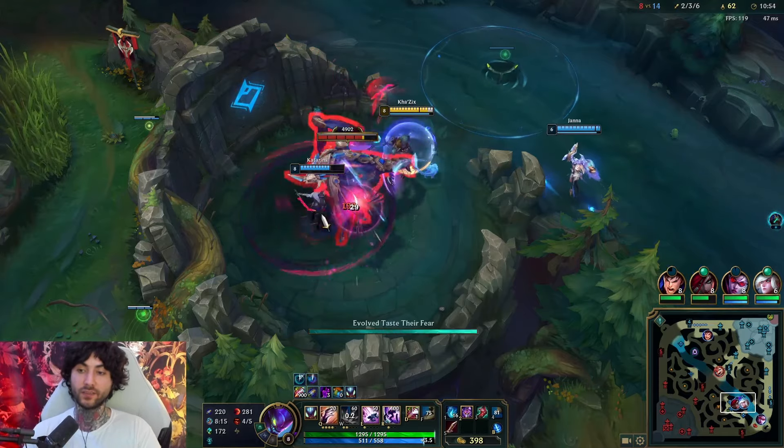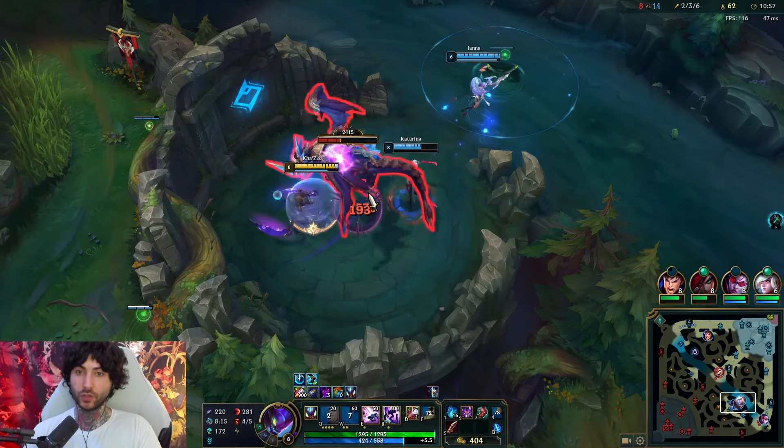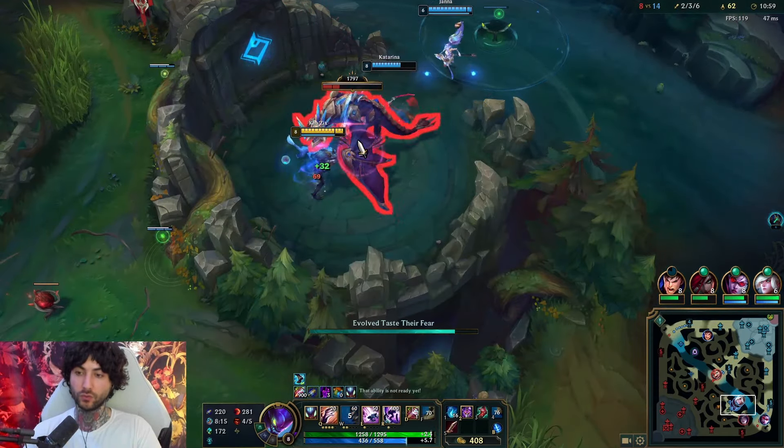Playing around your R cooldown — invisibility is extremely broken. Here we're just going to start Dragon. We need Dragon stacks. Kha'Zix is extremely good at doing these solo camps, so it's very good to utilize that.